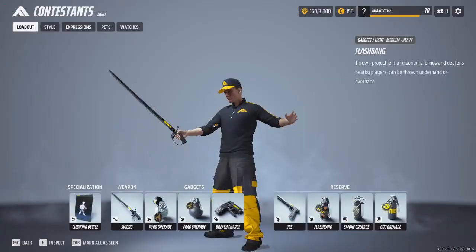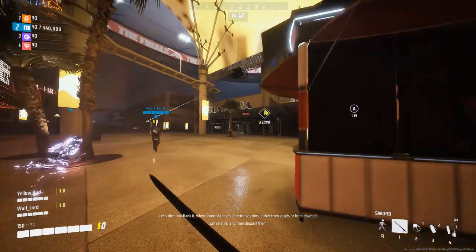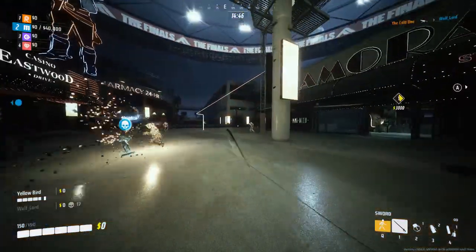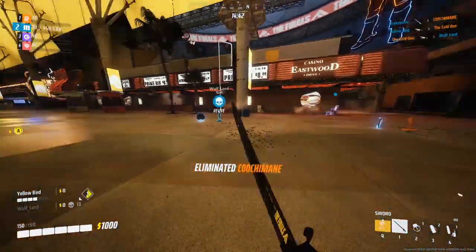Here are some clips of the build in action. You can see how I use the sword and the cloaking device to get close to enemies and take them out quickly. You can also see how I use the pyro grenades and frag grenades to create openings and deal extra damage.